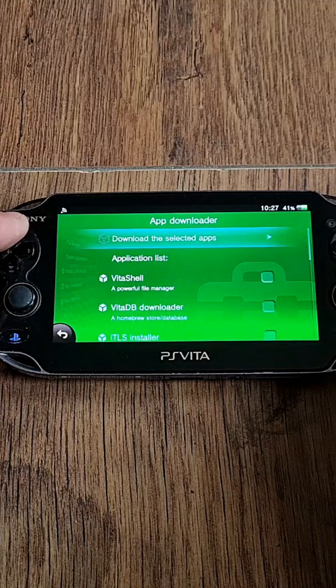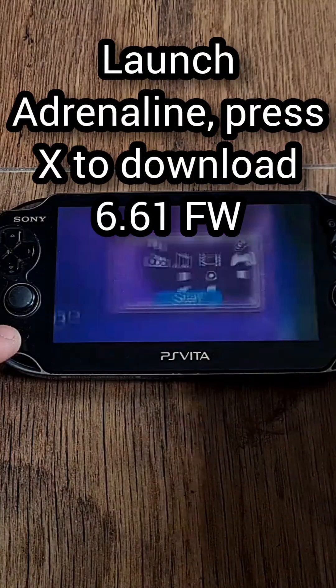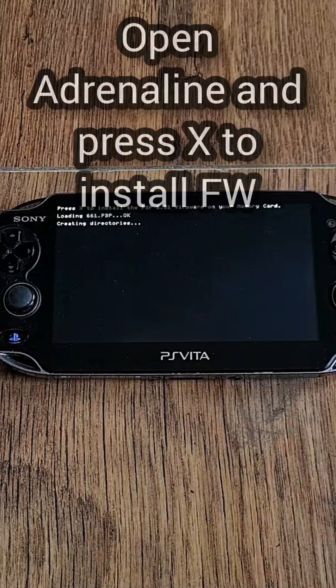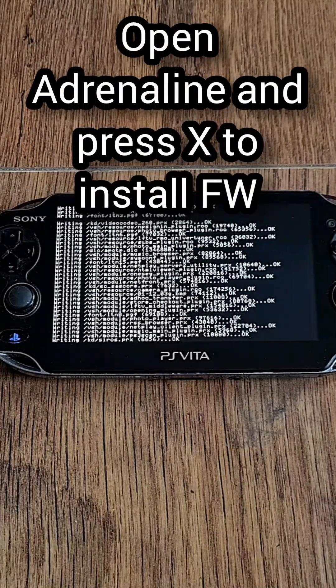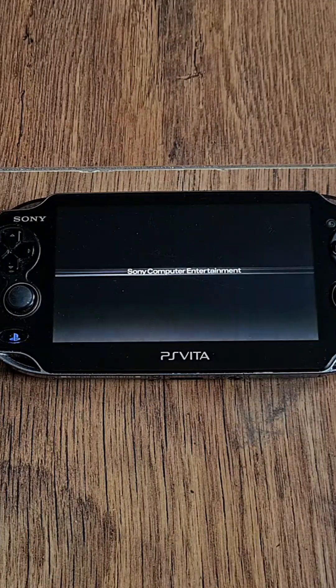It's gonna install the Adrenaline Bubble. Launch it and press X to download 6.61 PSP firmware. Let it do its thing, then open Adrenaline and press X again. It will install the firmware and create directories. When the process is finished, you'll be greeted with the good old PSP boot sound and cross-media bar.